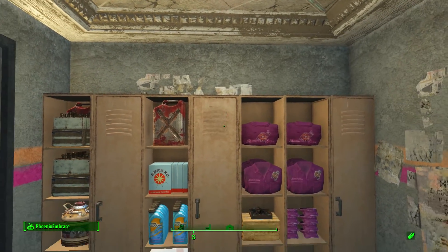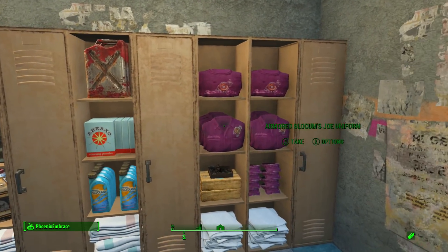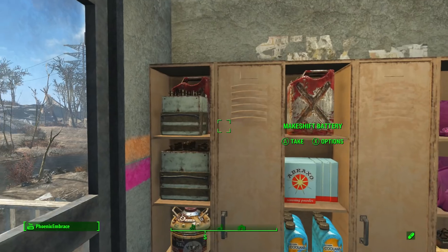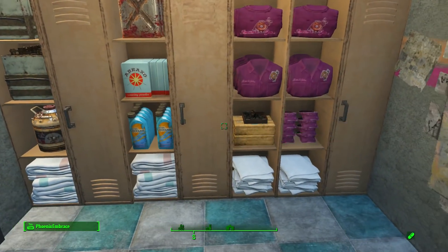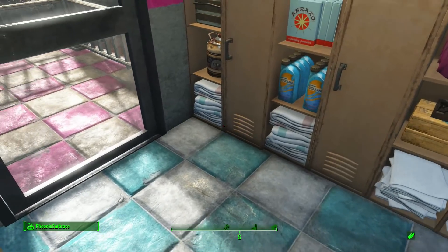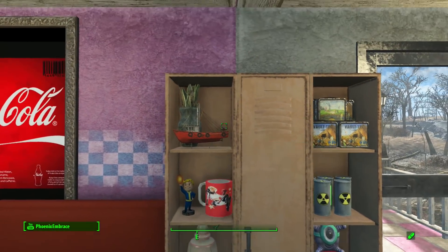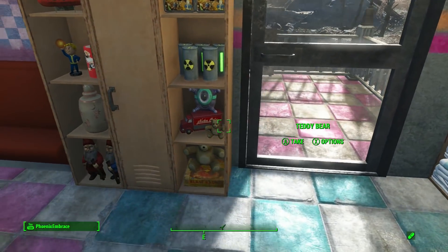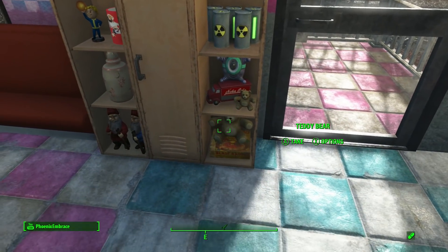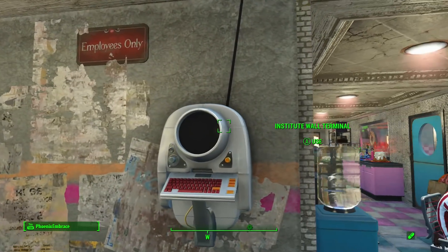Here's the employee entrance to get in the back way, and here's their place where they can store stuff — whether personal or work related. I imagine they'd need stuff to clean with, coolant for the freezers, gas for the stove, batteries for whatever else, extra uniforms, extra hats, towels and sheets to clean up messes with. Over here is the cute stuff — mostly lunchboxes for their lunch.